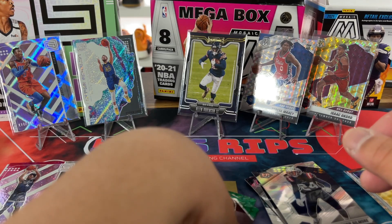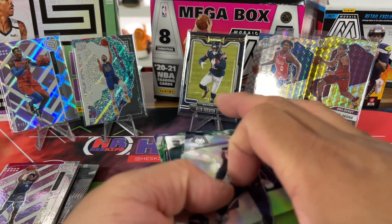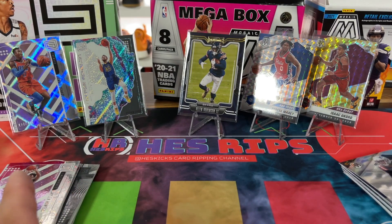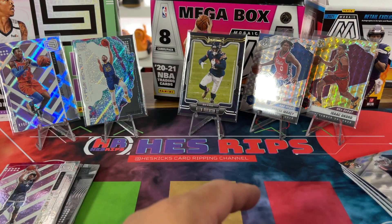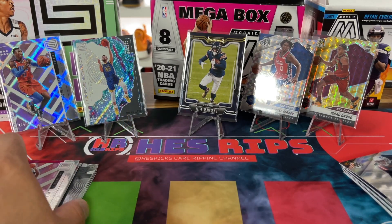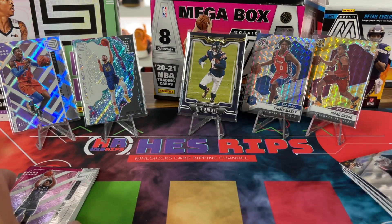Which side did better? In my opinion they're both about average boxes — no stunners, nothing that's really going to make you go 'I got something nice.' But at the end of the day, I still like this Mosaic rip, even though we got the one numbered card from the Playbook side which I don't like. I do like this Curry card, and it's nice to get a numbered card on the Status side. Leave a comment and let me know which is the better hit. I appreciate y'all for stopping by and watching — have a good rest of the day and hopefully we'll see you guys back for more content.